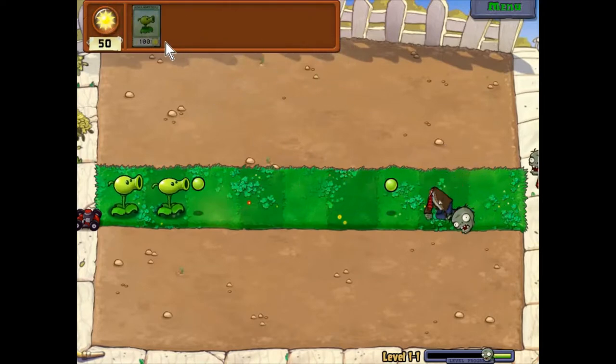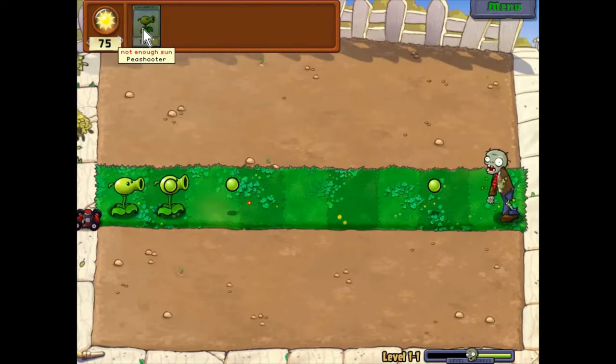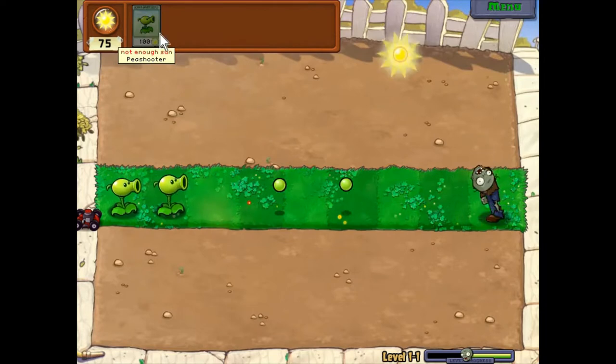This is a very, very easy level. You don't have to do anything — you just plant in a single row. There's actually no strategy in this level; you just wait.